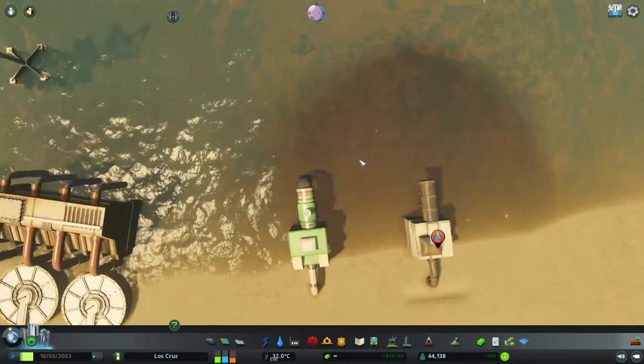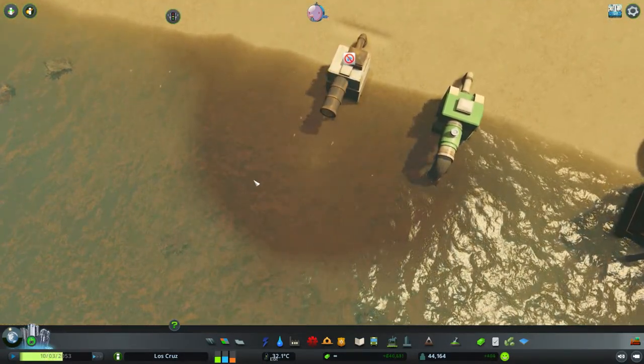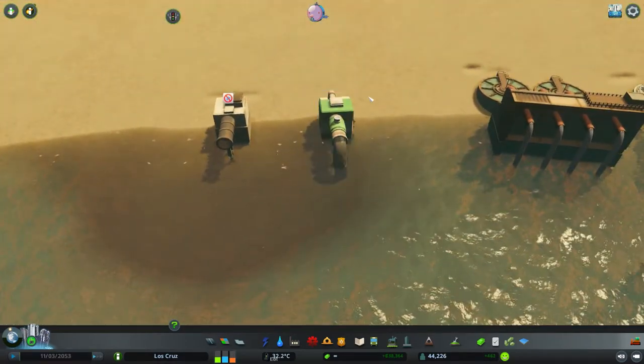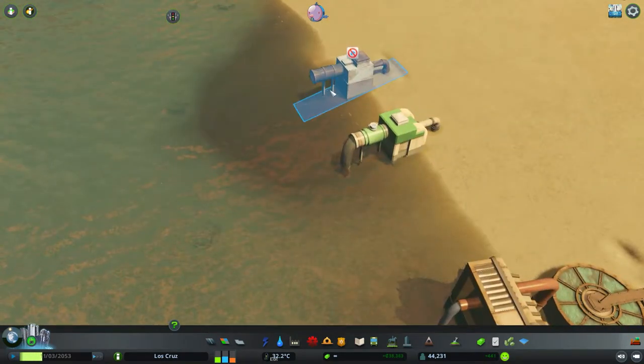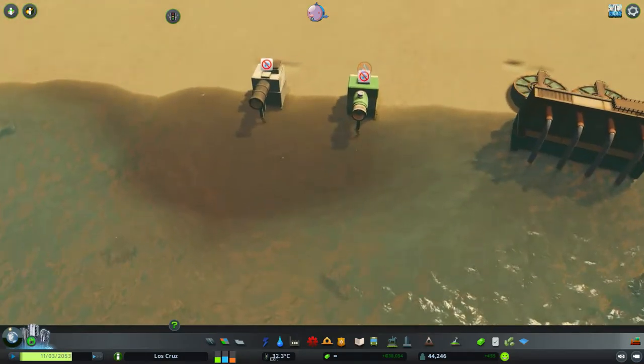I'm going to turn this one off and we'll see how this one flows. Bear in mind, this water pollution doesn't go away — you just have to treat it. This one is turned off, but we can still see this one is pumping out a fair bit of brown, but it's nowhere near as bad as that one. So we'll turn these off because we want our water to be treated.